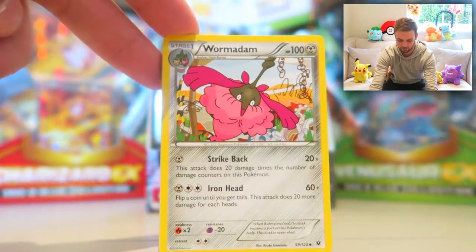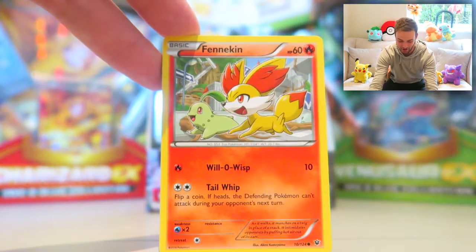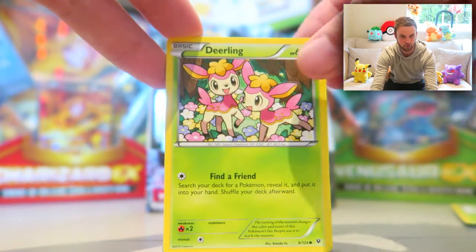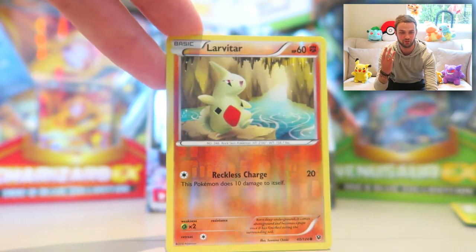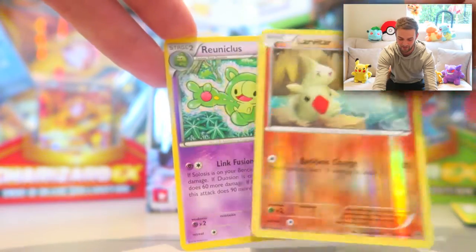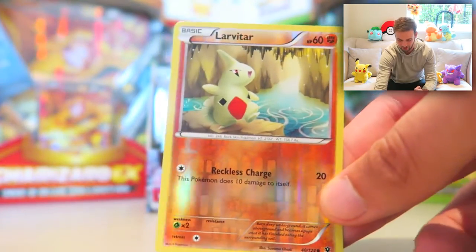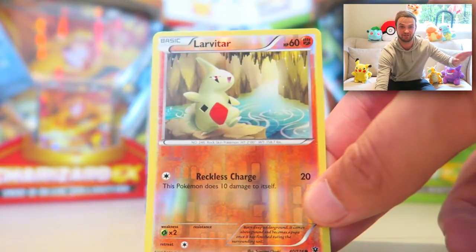Starting off this pack with De-Evolution Spray, Wormadam with 100 health — not bad — Alakazam Spirit Link again. Is that a hint? I hope it is. Fennekin again, Jigglypuff, Snivy, Deerling — a lot of duplicates. Carbink, Larvitar — that's the first evolution of the three-stage chain to complete Tyranitar. It goes Larvitar, Pupitar, Tyranitar, so it's cool to have that. Larvitar is actually a holo card, which is really cool — we'll put that in the pile. If we can get Pupitar as well, we'll have a full evolution chain for Tyranitar.